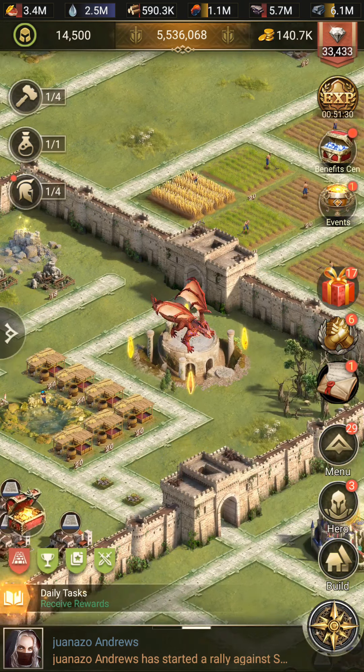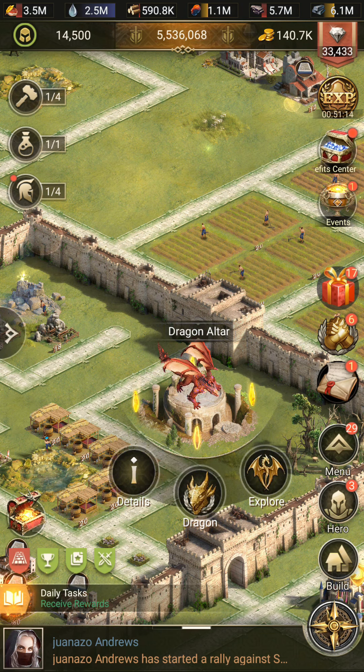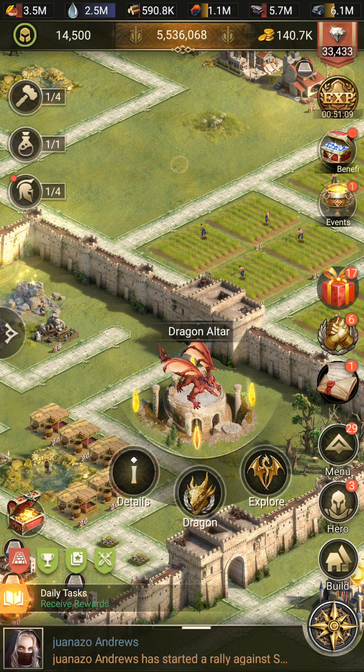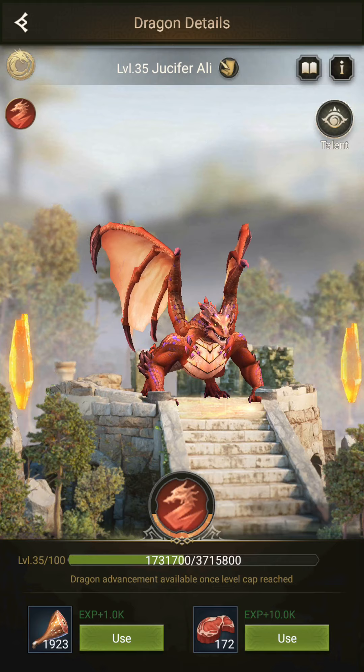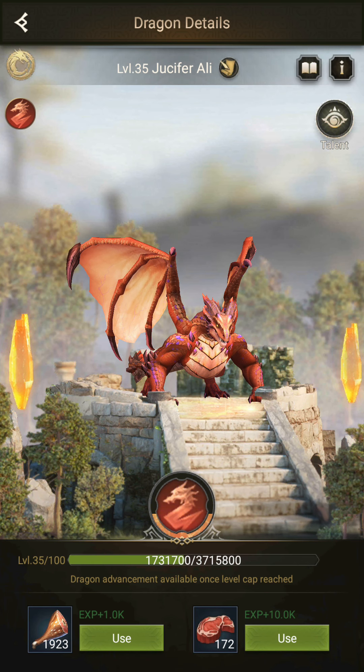The number one way to increase your research speed is the Dragon Altar. I like this update very much because they have added the Dragon Altar and it provides a way to increase our research speed a lot. Here you can see, if I go to its talent, I am currently getting 14% research speed. When my Dragon level increases, this 14% will also increase accordingly. At each Dragon level your research speed will be increased. When your Dragon level reaches level 35, this talent will be unlocked. So hurry and get your Dragon to level 35 so you can research faster and grow faster.